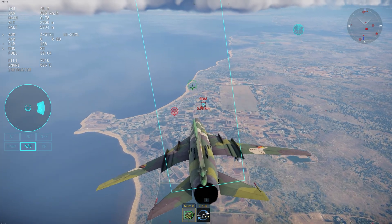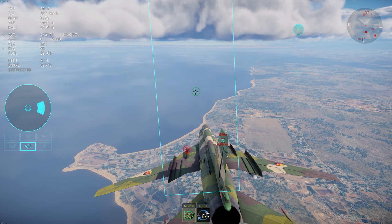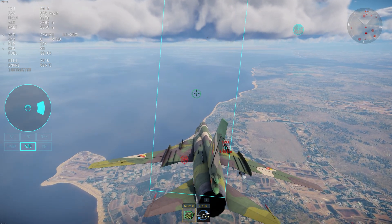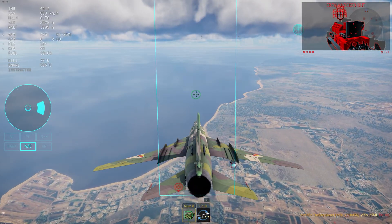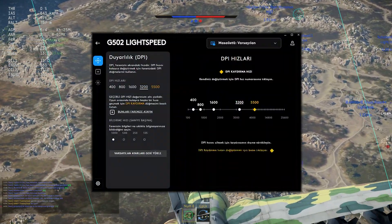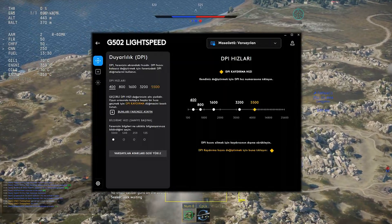Using the targeting optic view, which is basically your pilot moving his head forward, make small corrections and keep the laser on the target. While making corrections to your missile, you can lower your DPI or mouse sensitivity to make it easier.